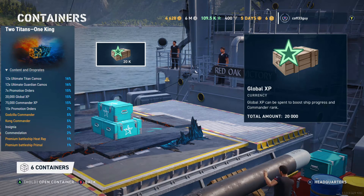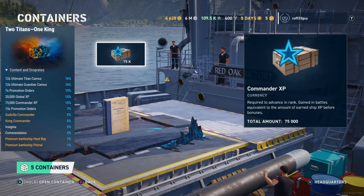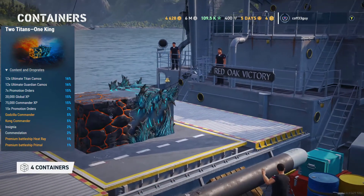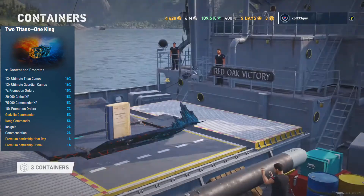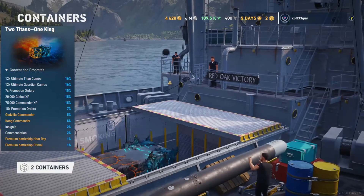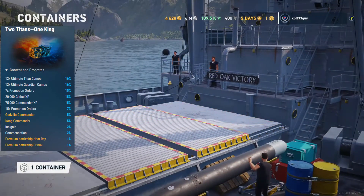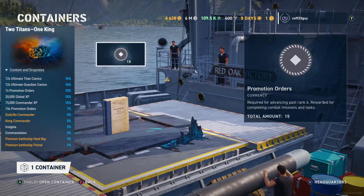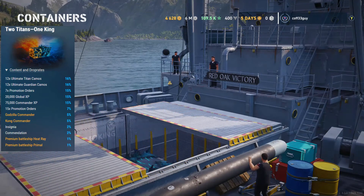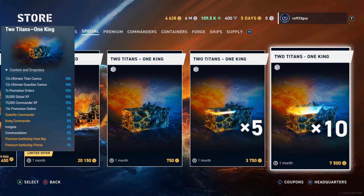As far as containers go, these are okay — not the best I've seen. For someone like me, getting commander XP as a higher-chance output isn't really that useful. I'm sure I can use promotion orders, but I'd generally like to see a higher chance of getting ships or commanders, or some premium time or doubloons thrown in. That said, they're not the worst — they haven't packed it full of silver, which is what they did on the last Golden Week ones, and that made me decide not to buy very many of those. I tend to do quite well on promotional orders, but I didn't do that well on the camos, which I was hoping to get a few of since I find them handy for setting up premium camos.